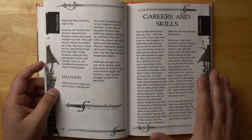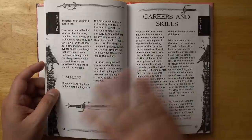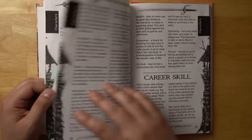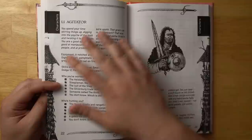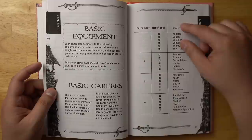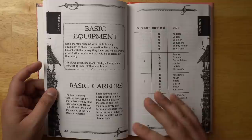We start getting into our basic careers and skills here. I think this could have been written a little bit better — I had to read this several times and look at some career examples to figure it out. But once I did, it clicked and it's pretty straightforward. When you create a character, you roll four six-sided dice and each die gives you a different career, so you get four possible careers and then pick one. I like that — it's a nice balance between luck and wanting to design your own character.